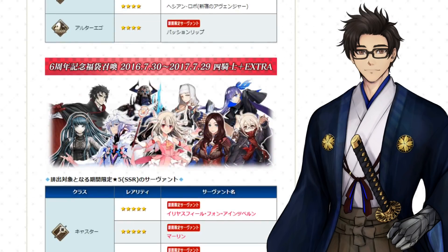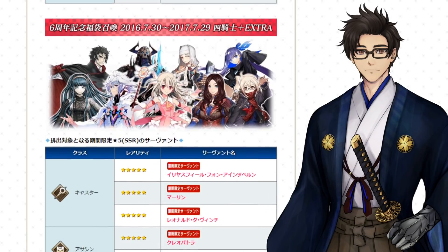Then scrolling down a little bit more, we have Melt/Lilithi, King Hassan, Cleopatra, Merlin, Prisma Ilya, Ereshkigal, Da Vinci, and Kiara. Personally, I know Merlin seems like a very eye-catching servant to roll for, but here is the problem — there are two other Casters in this Gacha, so you can definitely get spooked by Ilya and Da Vinci. They're not as great anymore, or kind of never were. I think the only four servants that are actually useful from this Gacha in my opinion are Merlin, Ereshkigal, Melt, and Kiara. The other five you're probably not going to use as much. So in my opinion, this is the Gacha to skip, because there are just way too many servants here if you're trying to get Merlin.